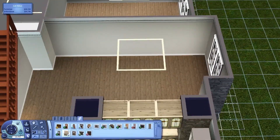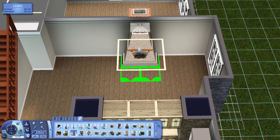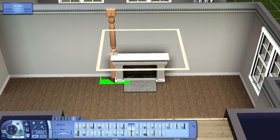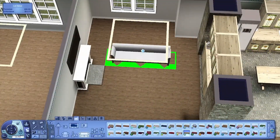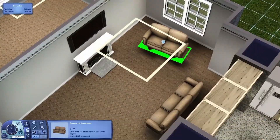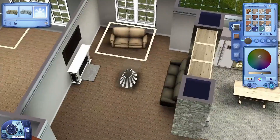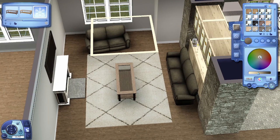My idea was to look at all the sims who live in that house — their traits, their likes, the colors they like — and build a house to suit them more rather than just what EA have done, and also to suit my own building style. You can download it if you like it. It's very full of custom content but you could change it up and do your own thing. I wanted to run the idea past you — I feel like it would be a really good idea.